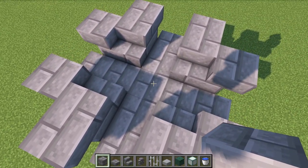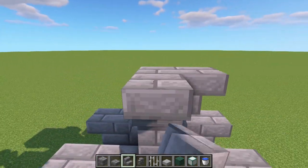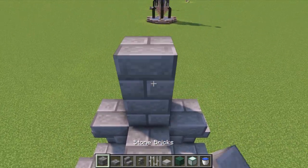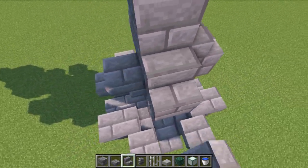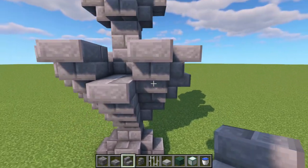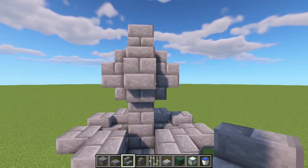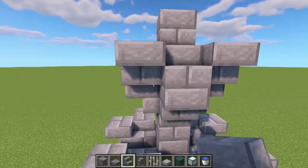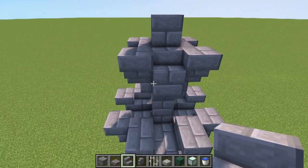Grab four more blocks and go one, two, three in the middle, then upside-down stairs around the top. Add two more blocks in the middle with normal stairs on top of the upside-down stairs. Facing from the front, place an upside-down stair there and there at the top, then round the opposite side do the same.